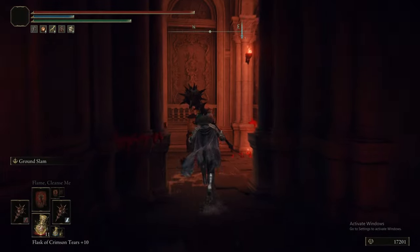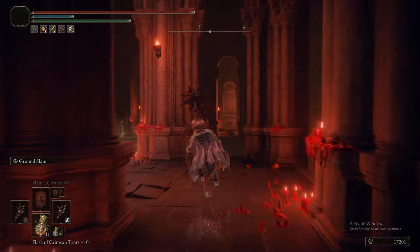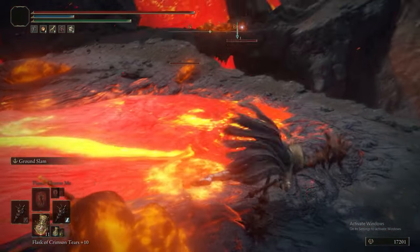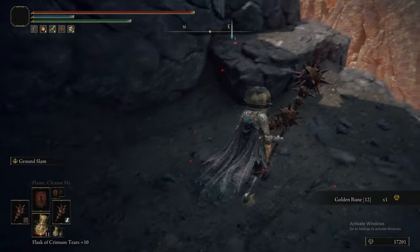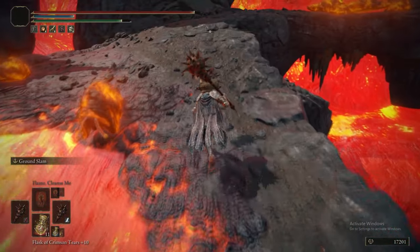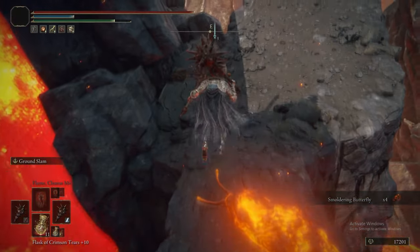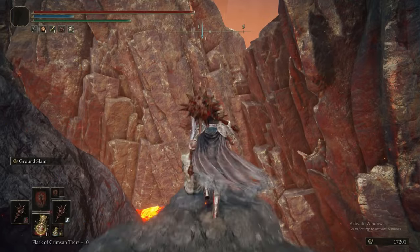It never fails to amuse me that this room is essentially exactly the same shape as Pontiff Sulyvahn's boss room from Dark Souls 3 - the layout is identical, just smaller. From here we can jump off the ledge to grab a Golden Rune 12. There's also a finger remedy on a body nearby. If you miss the Spectral Steed Whistle, you can't get it back - as we've learned recently.